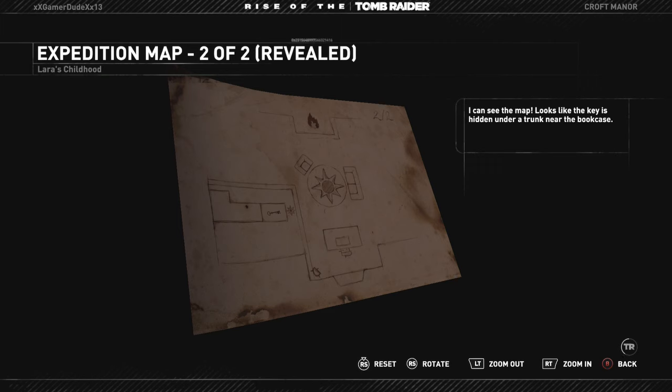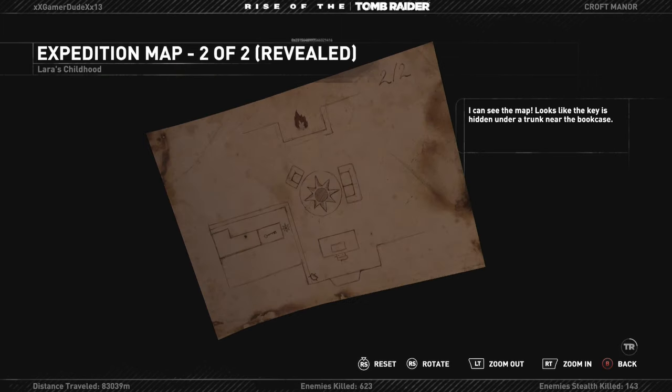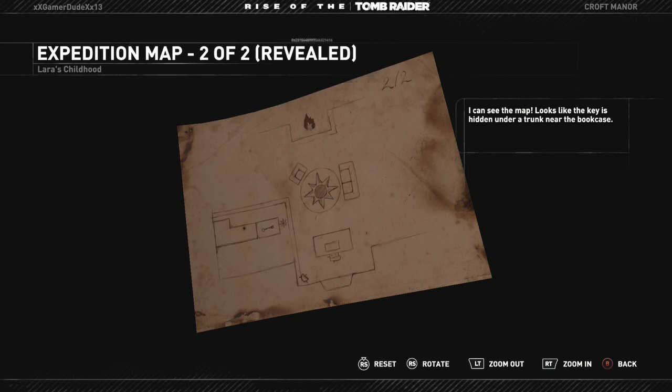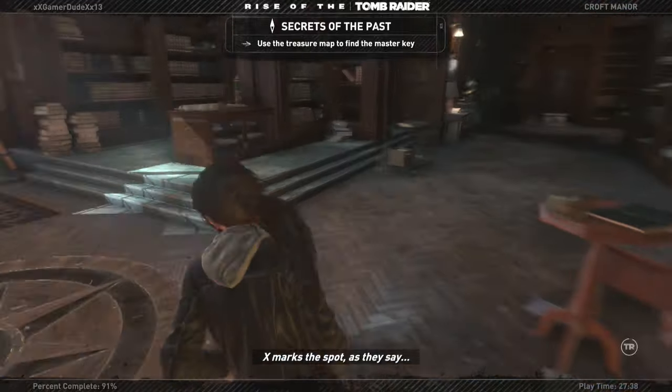I can see the map — looks like the key is hidden under a trunk near the bookcase. X marks the spot, as they say.